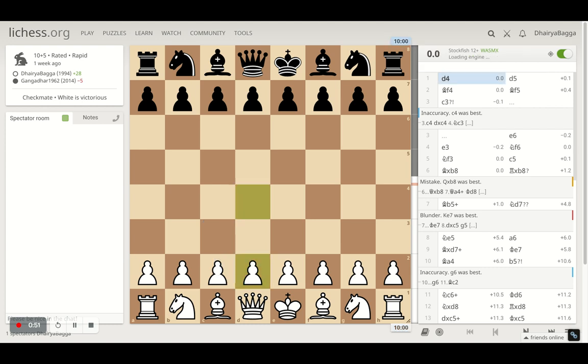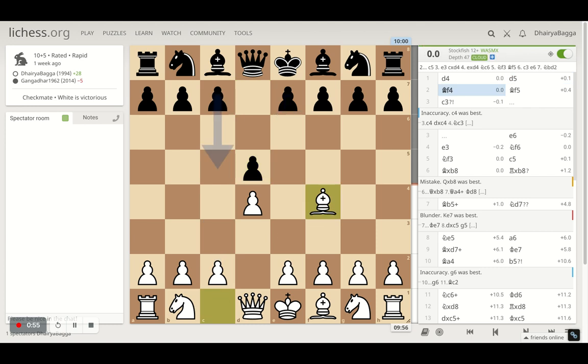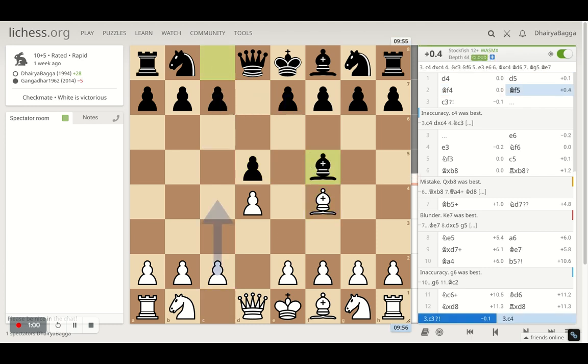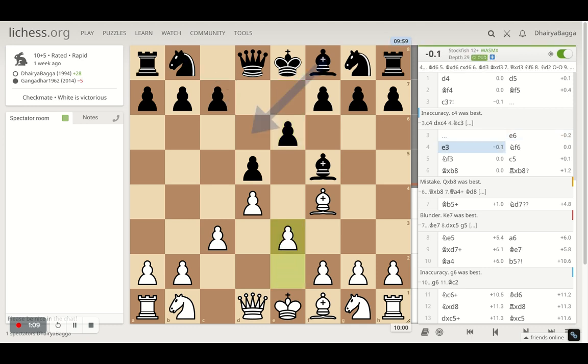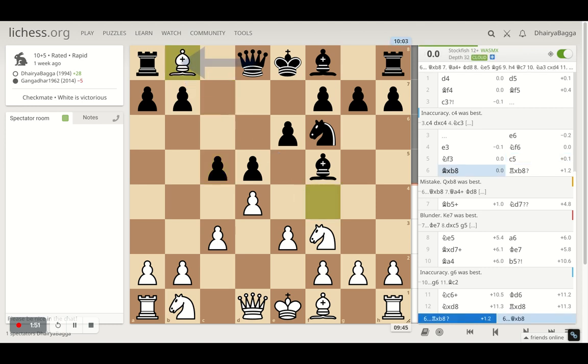I was playing as White in a rapid 10+5 game. I started with d4, opponent plays d5, bishop on f4 — the London System. Opponent plays bishop to f5, I play c3, opponent plays e6, and I respond with e3. These are standard moves: you want to create a solid pawn pyramid in the center, develop your bishop before locking it in the pawn chain, then get your knight to f3, bishop to d3, queen to c2, knight to d2, and proceed with a kingside pawn storm while castling queenside.